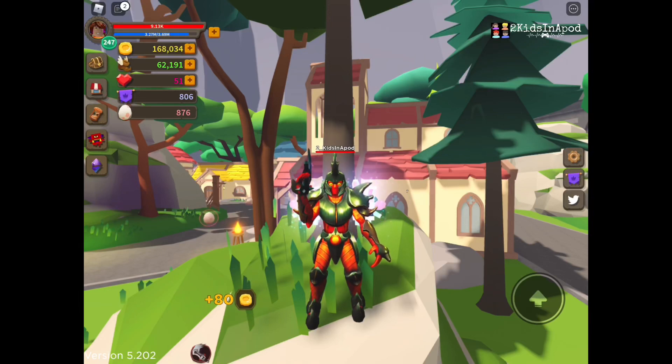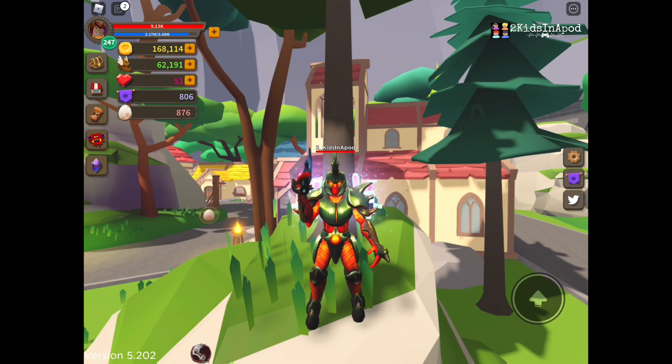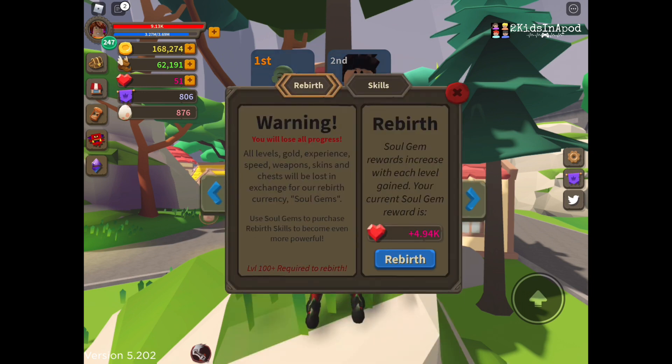Hey guys, we are back and I'll be showing you how to rebirth in Giant Simulator. Remember, if you rebirth you're gonna lose everything. To rebirth, all you have to do is click the hourglass icon in the left bottom corner of your screen, on top of the pet icon. Warning: you will lose all progress — levels, gold, experience, speed, weapon skins, and chests — in exchange for the rebirth currency called soul gems. If I rebirth right now I'm gonna get 4.94 soul gems.